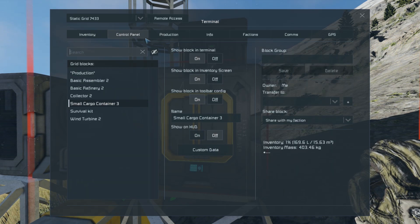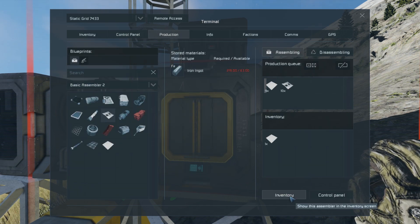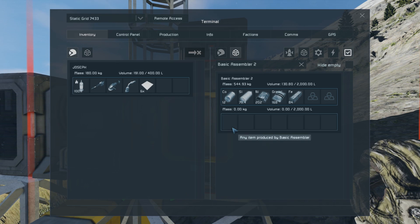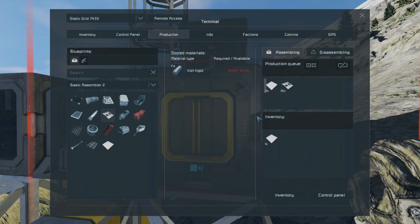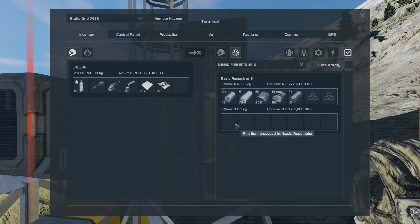We don't have enough power for that. Refinery off — it's already done everything. We have like 2000, we're totally good. Here's some steel plates and interior plates — cool. We'll do five.